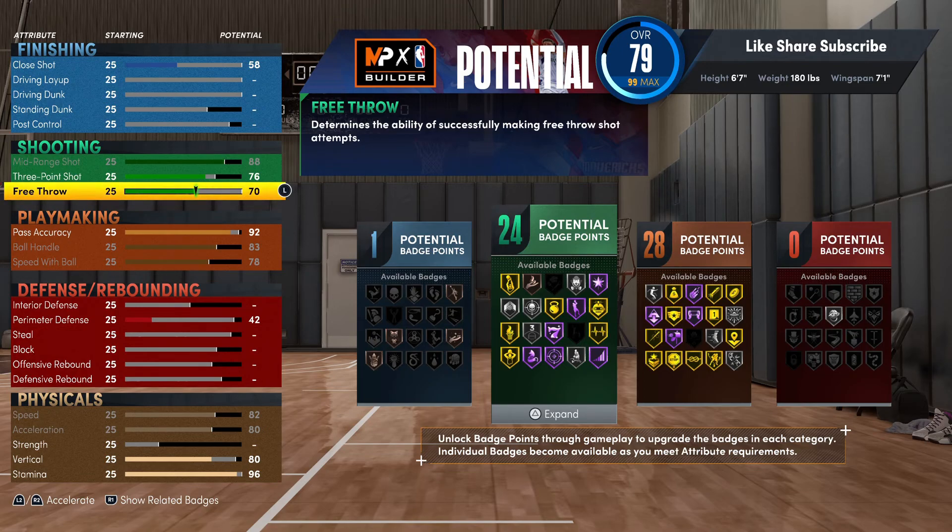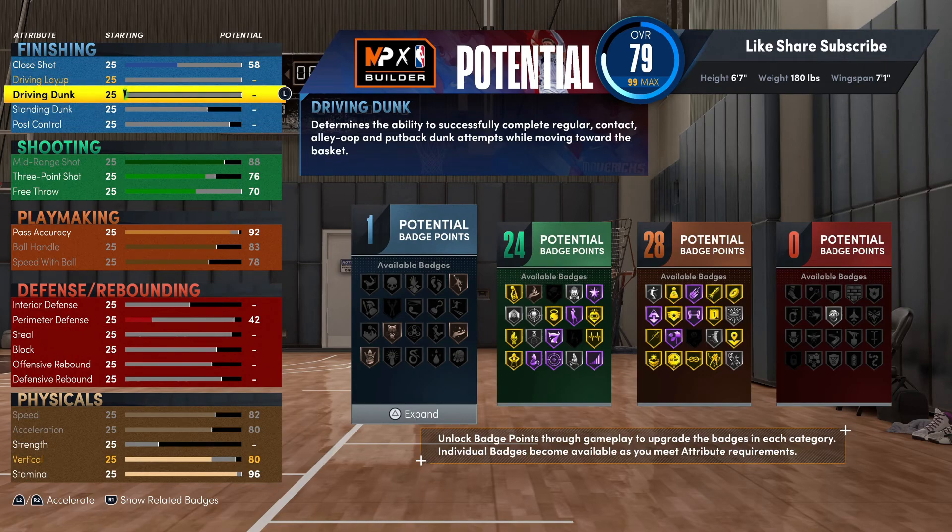A lot of people want the slashing playmaker build — it's really one of the best builds over the span of all these years in 2K. The slashing playmaker and the offensive threat are two of the most popular guard builds. Slashing used to be even more popular back in the pie chart days, but with this build you can still shoot and you're still gonna have contact dunks.